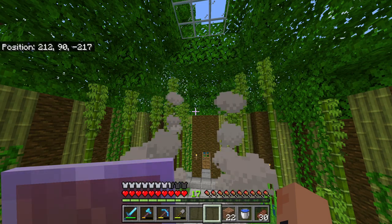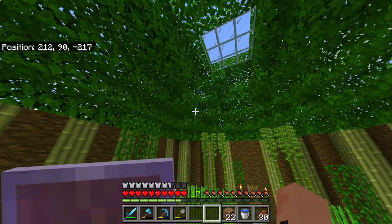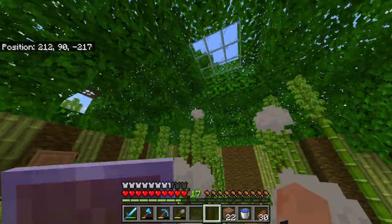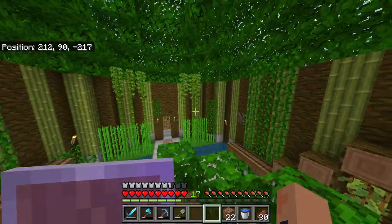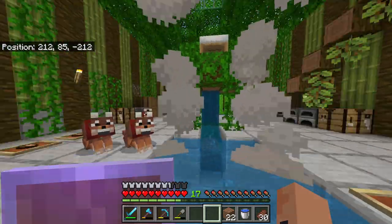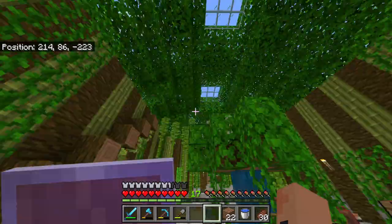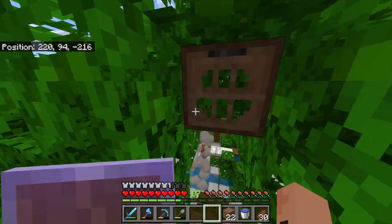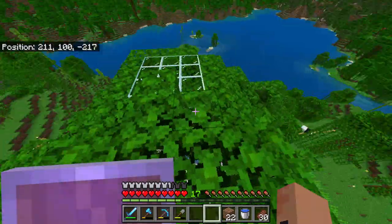Hello everyone, welcome back to another episode. As you can see, we finished the roof last time - it was a work in progress. I filled it in with leaves, we got two skylights, and this is our little waterfall hot tub bed. If you saw the episode where I made that, it's got vines coming down. We got these rough jungle blocks so we can get up to our roof - I had to bulk up this little area so there wasn't just a naked light entrance spot.